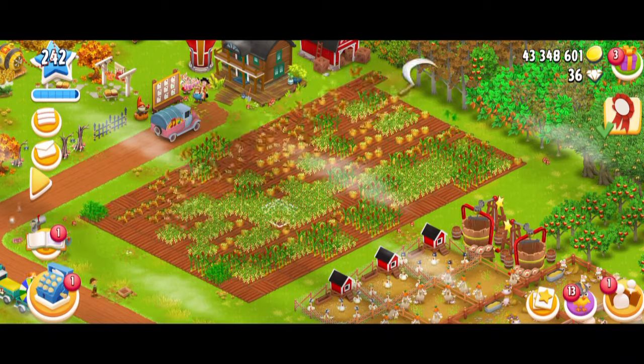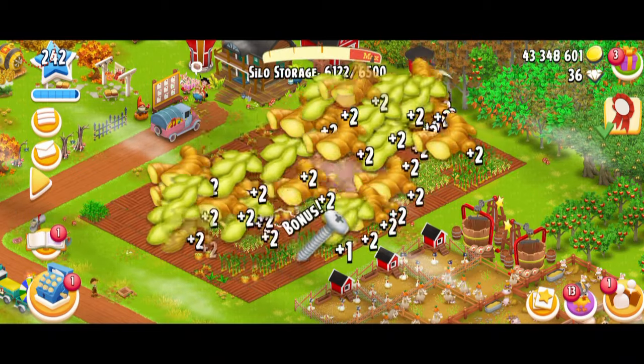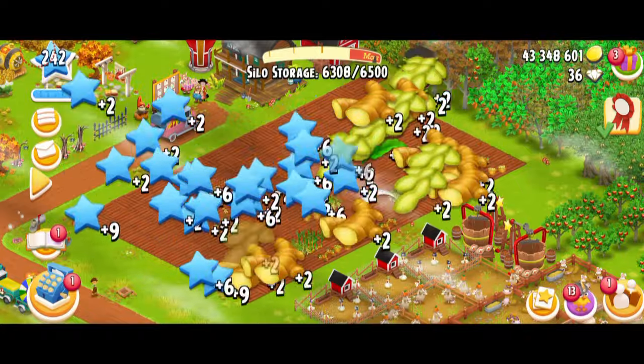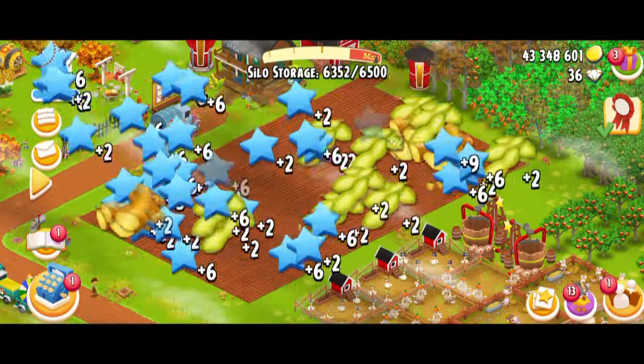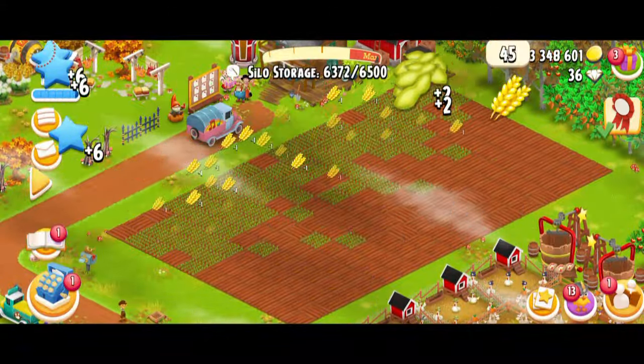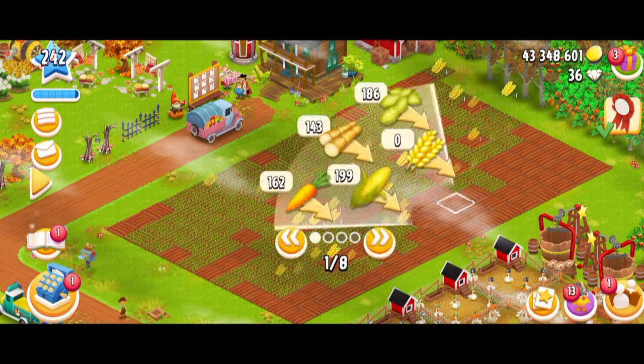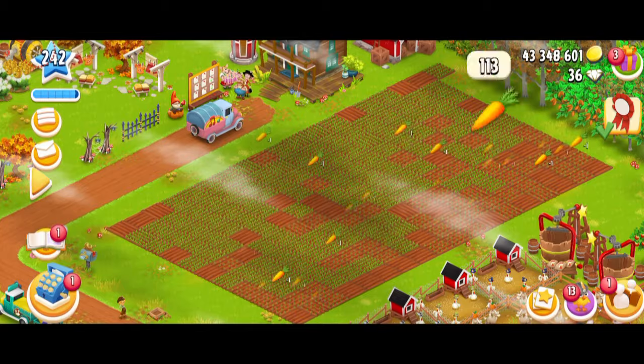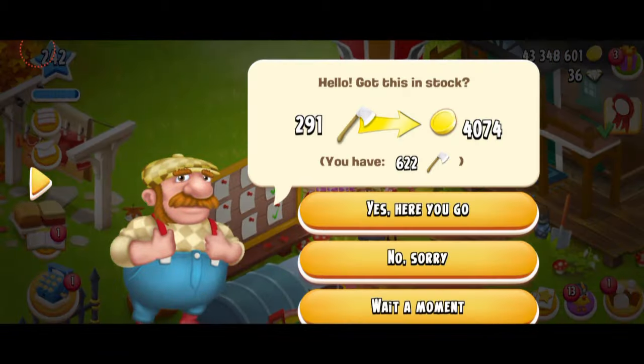We're gonna start with harvesting my crops. The ginger isn't really green - it's yellow, but I got a bunch of tools. So let's see what we can plant. Of course it's gonna be some wheat and probably some carrots. Gonna have a quick check on the visitors.